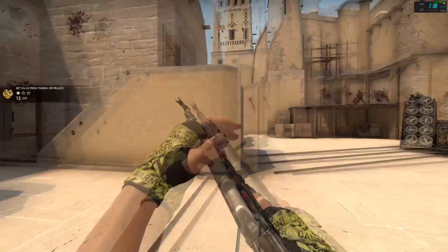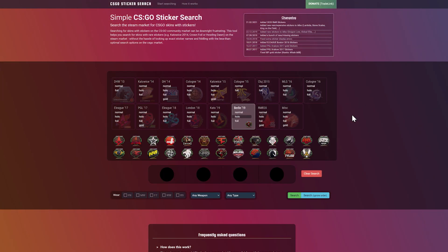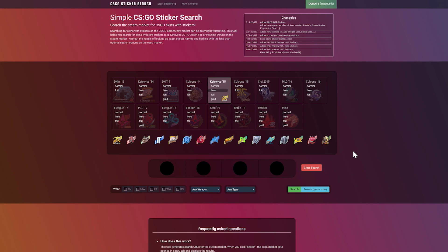Without any further ado I'm going to show you guys my first method. As you can see we are on a website called CSGO Sticker Search. This site is extremely useful as you can view all of the past major stickers in normal condition, hollow condition, foil condition, and for some majors gold. What this website allows you to do is pick a sticker from a previous major.